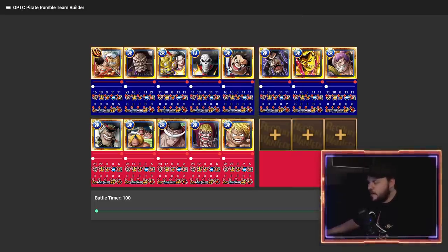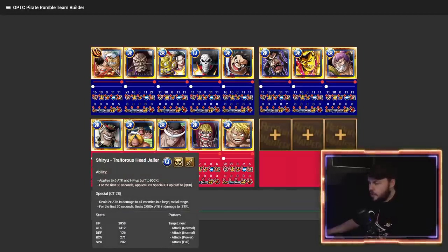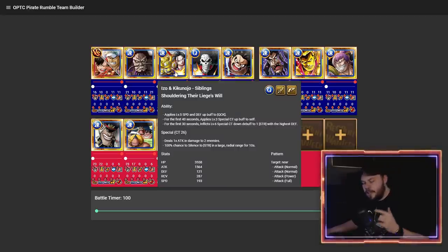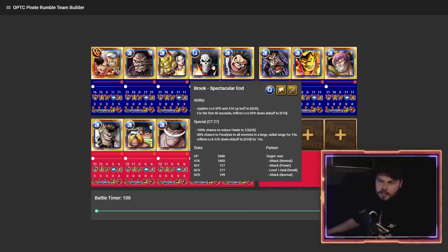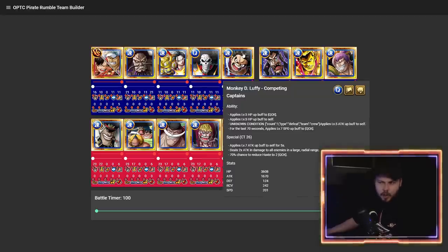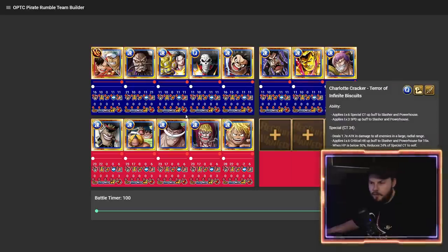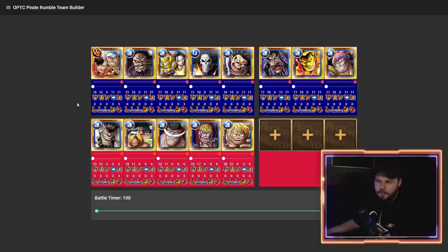Look at the base stats across the board with these five units' passives active — they're super balanced. You can switch out Luffy for Shiryu to get some CT increase as well. You've got Kaido for health cut and huge damage, Kaido can reduce defense, and Izo Okiku makes the Strength fight a joke — they are ridiculously good. Brook is great; the fact that he can 100% haste three of your Quick allies is so good. I've been using him over Magellan on my teams.